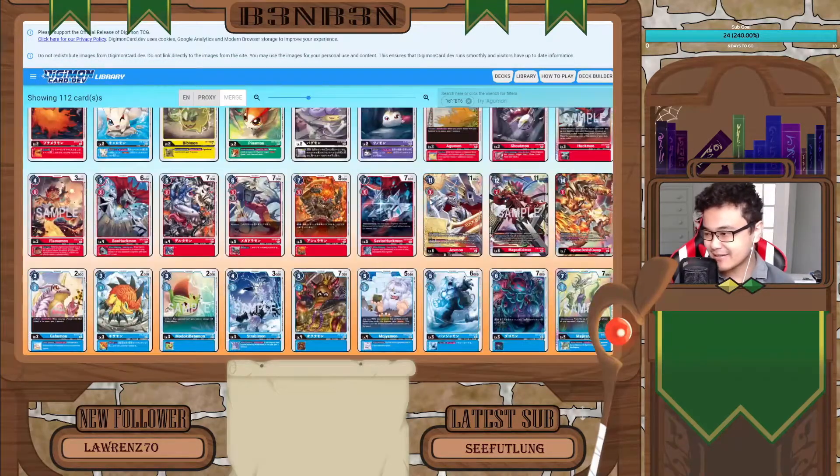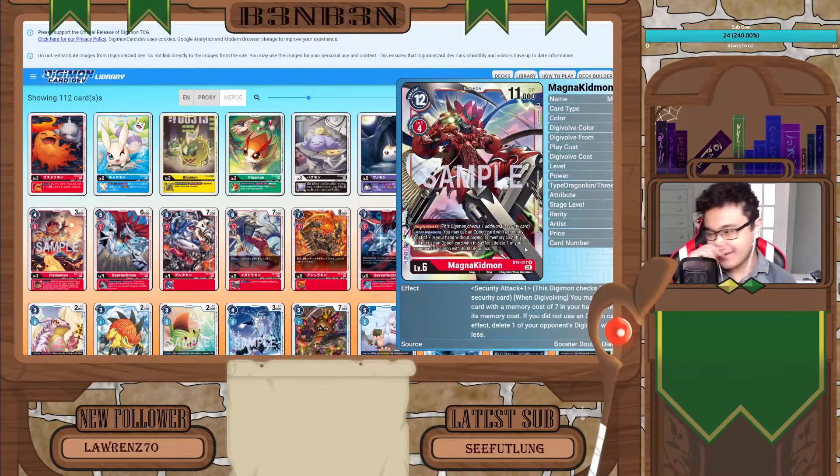The next Musketeer we will look at is Magna Kidmon. Similar to the Gunjomon, it has two abilities and four costs to evolve normally. Keep in mind it is a red card, so you'll have to find some way to digivolve into a red or black Digimon. Its first ability is security tech plus one, and its second ability is on Digivolving: you may use an option card with a memory cost of seven from your hand directly without paying its memory cost.